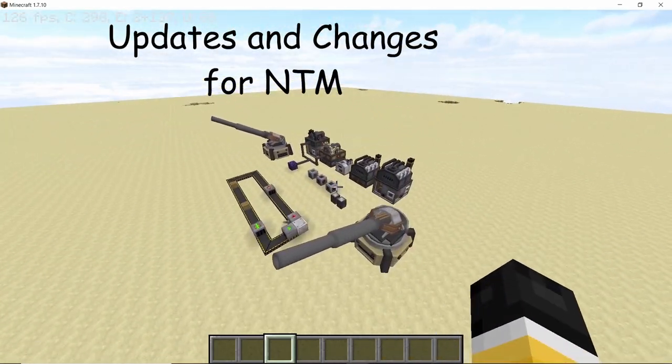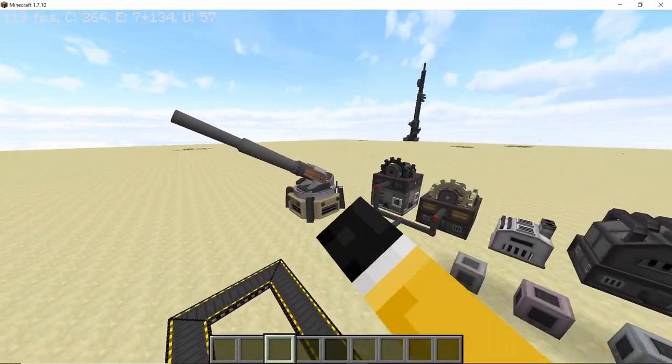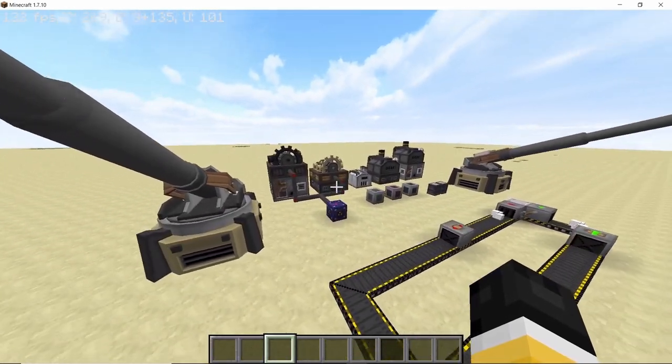In this video we are going to take a look at some of the new changes and updates in the Nuclear Attack mod. These are going to include weapons like the Gregg artillery, the Glass Cannon, and the Atlas Revolver.